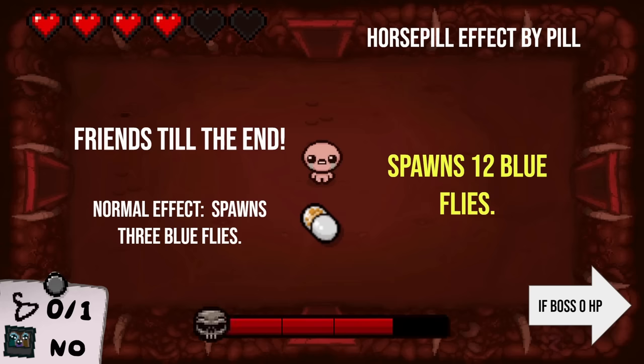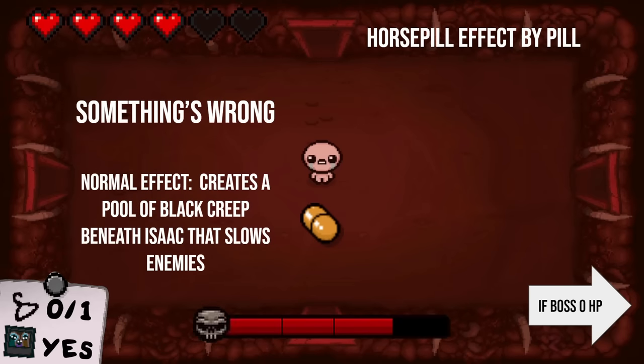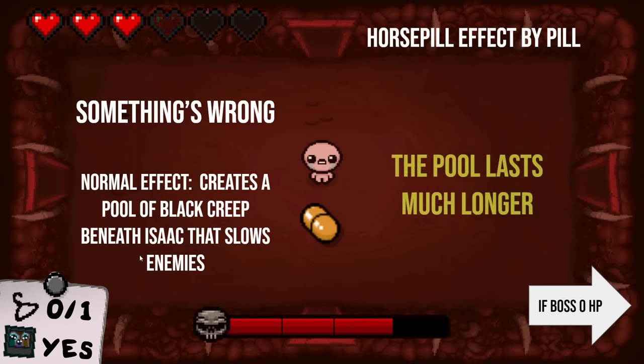Keep in mind the Negative proc — so if the next question you answer is correct, it does double damage. Next one: Something's Wrong. Again, this is the one that left the black creep pool beneath Isaac. These questions are like — you better have experienced it more than once, and it's such a rare occasion. What is the horse pill effect of Something's Wrong? It can't be as simple as just dropping double-sized creep. It's going to be something weird. Sadly it just makes the pool last longer — it doesn't make it bigger or anything.